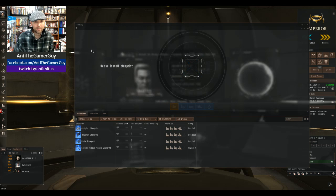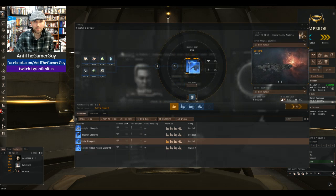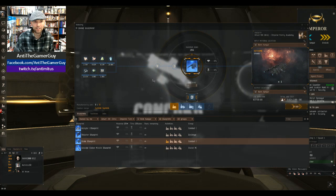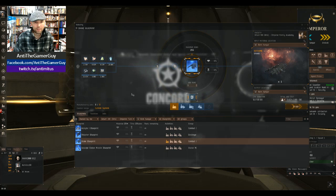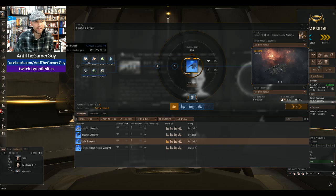And it says right here: 'Please install blueprint.' So I'm gonna go ahead and do that — I'm gonna take the Drake blueprint and pull it up here and just click right there. Now as you can see on the left side there's a bunch of the minerals I was talking about. And if I didn't have one of the minerals that I needed, it would be lit up in red. So the fact that they're all lit up in white is what we want to see right here.